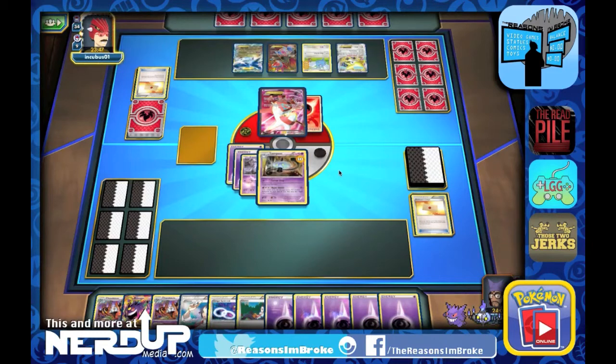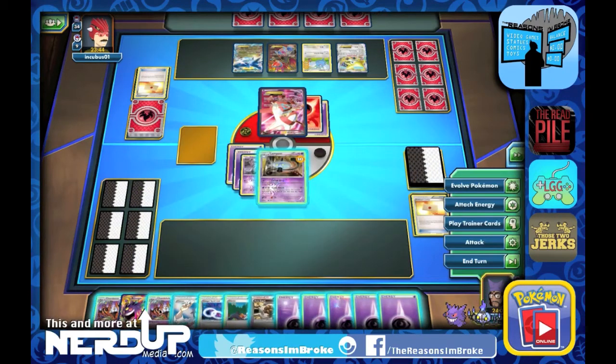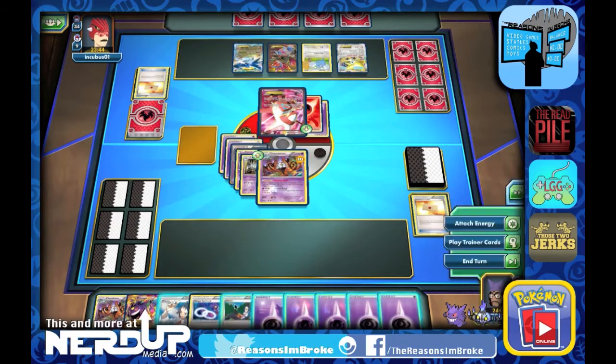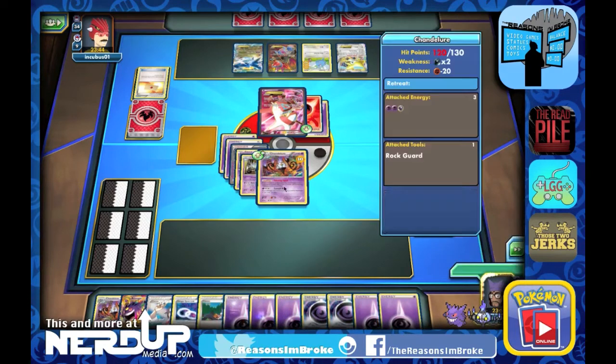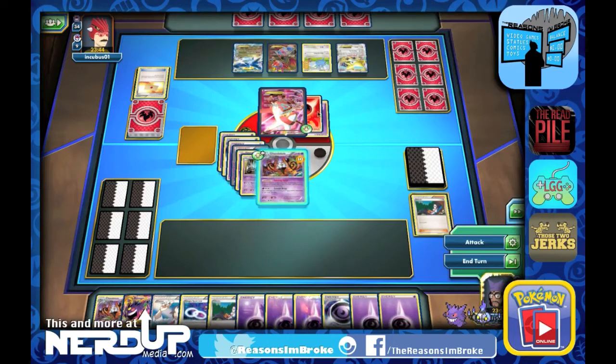I really like the Incubus avatar — he's got the mustache, the glasses, and the Groudon hat as well, whereas we're running with Gengar. No longer poisoned, so we're going to evolve into Chandelure. We'll attach the Rock Guard onto Chandelure as well and draw some more cards. We do have that special energy card that we're going to feed the Chandelure with, and we can go ahead and attack.